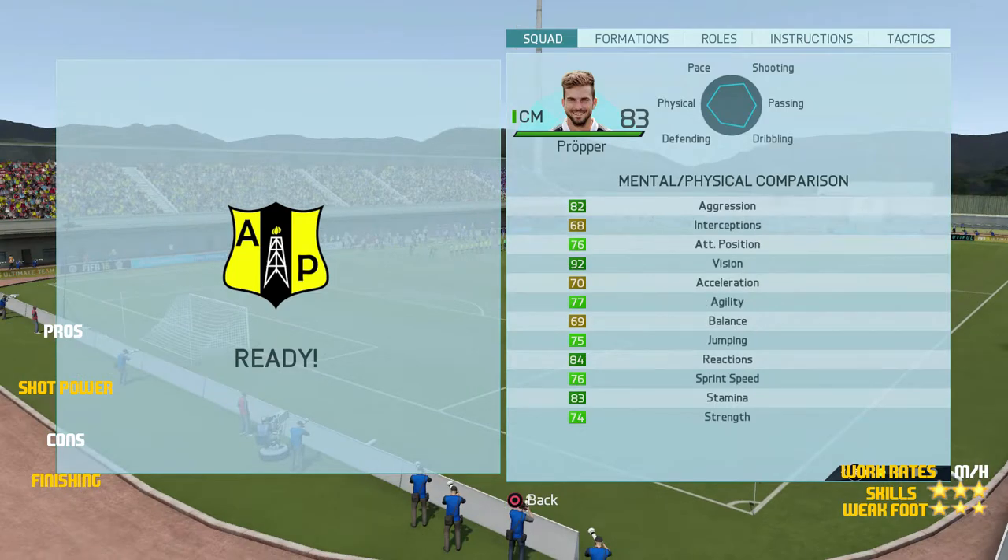And 92 long shots. Looking at his physical stats, he's got 76 attacking positioning, 92 vision, 70 acceleration, 77 agility, 74 strength, 76 sprint speed, and 84 reactions. He's definitely got the stats to dominate in a position further away from the attackers because of the amazing shot power and long shots, though the attacking positioning isn't great. He can dominate in any position in the midfield though.